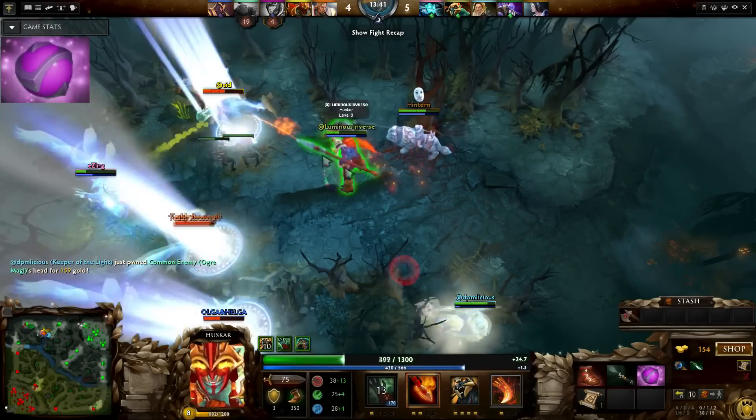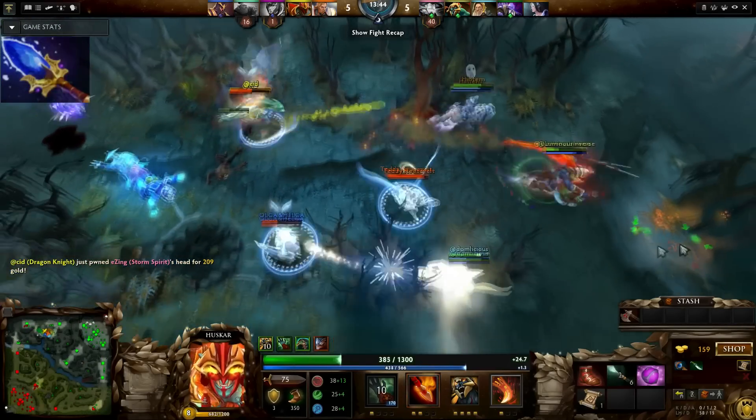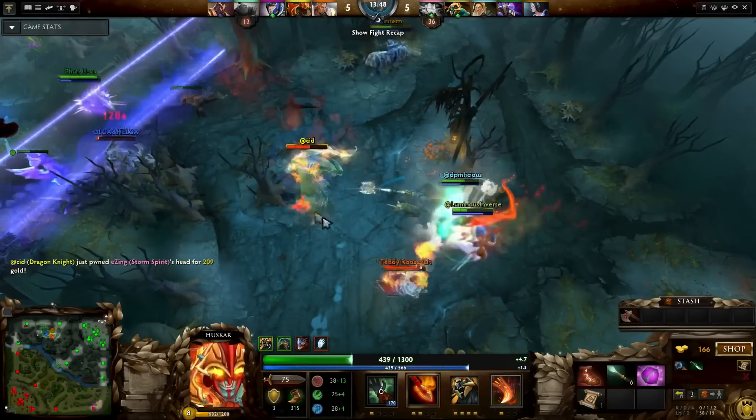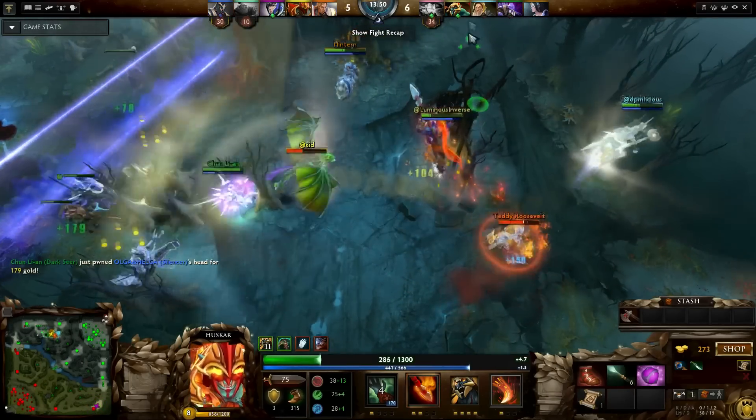I open up with a Point Booster first, and then finish the Aghanim's Scepter as soon as I can. With Aghanim's, your Life Break will take about 50% of their health away after factoring in magic resistance.